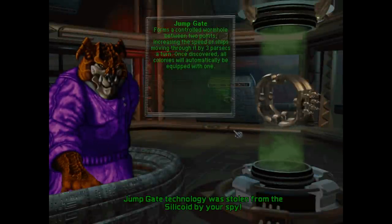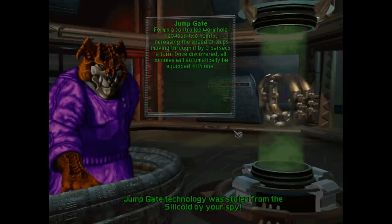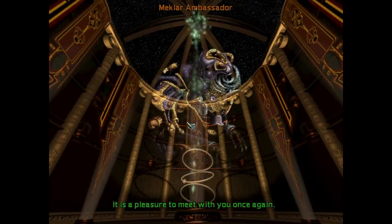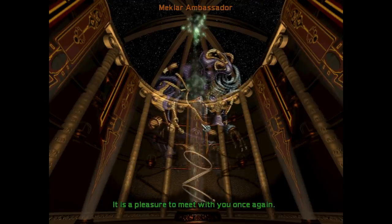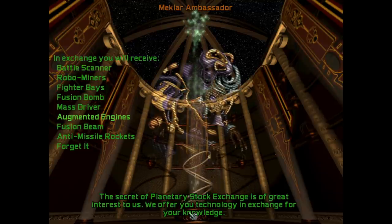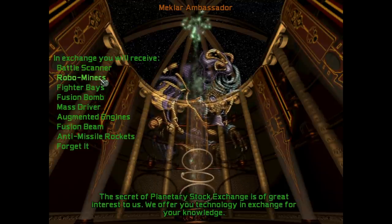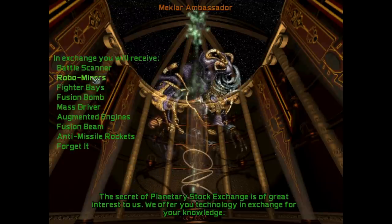And we stole the jump gate tech — this is really good. So it's a controlled wormhole between two points, increasing the speed of ships moving through it by three parsecs per turn. All colonies automatically get one, so moving between our own colonies just got a hell of a lot faster. Later on, there's another tech that makes it instant between your colonies — well, one turn always, no matter the distance. You want planetary stock exchange — I don't mind trading that. I don't remember the Robo Miners — I said I was going to research it, but I skipped the Robo Miners for something else. I would love Robo Miners.